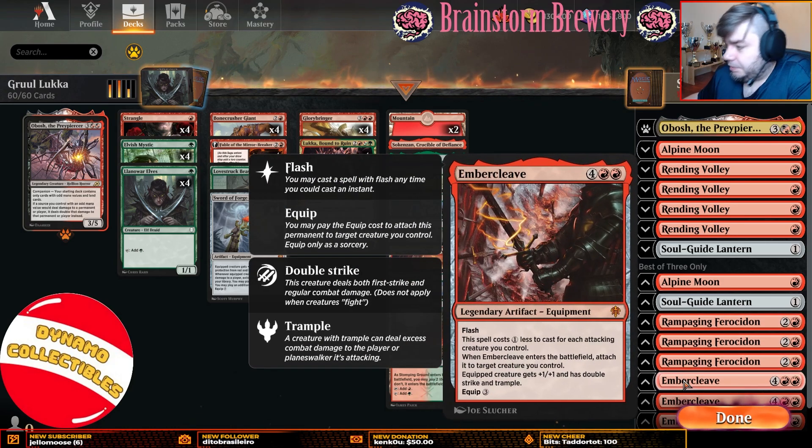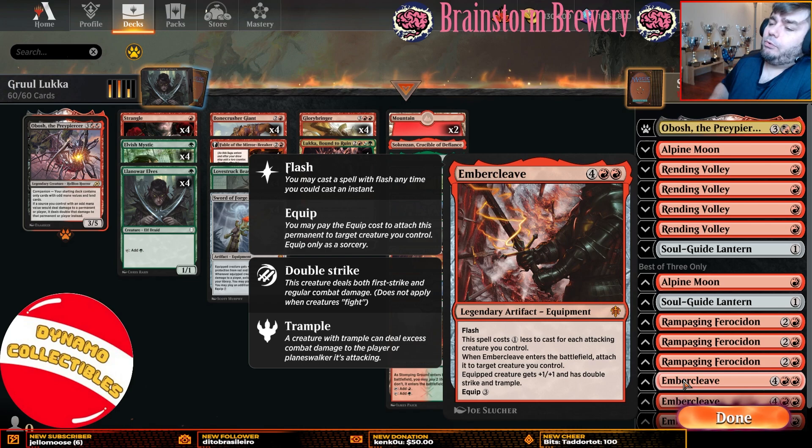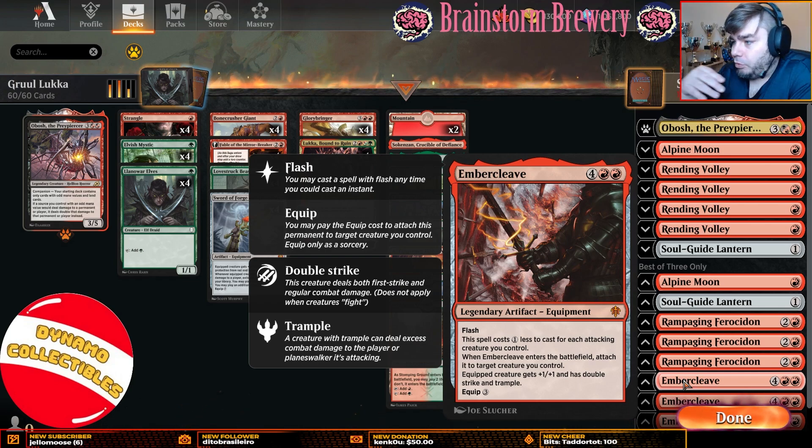Last but not least, we have three copies of Embercleave in the sideboard. Embercleave is a card you want to bring in against opponents who are ignoring you. Monogreen Devotion is one of those opponents. We have to kill them in a creative way, because they can easily gum up the board with things like Cavalier of Thorns, and Embercleave can come down at instant speed in a spot where your opponent might not be expecting it.